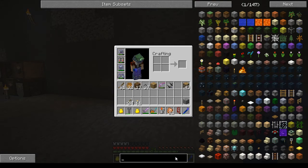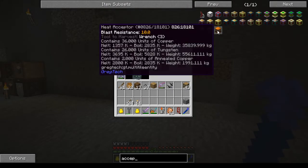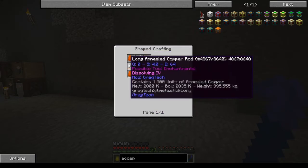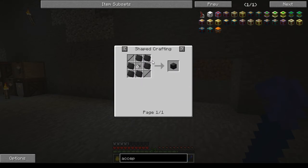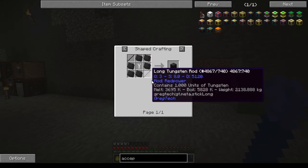There's one other thing that was added but it doesn't really have a use right now, and that is a heat acceptor. This thing is for a future multi-block and it is dense copper plates, long copper rods, and a reinforced tungsten machine casing — which is quadruple tungsten plates and long tungsten rods.